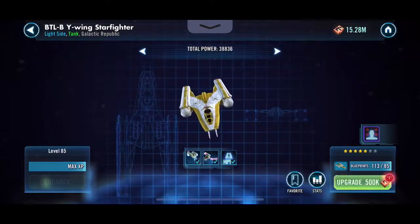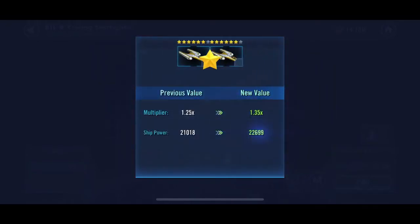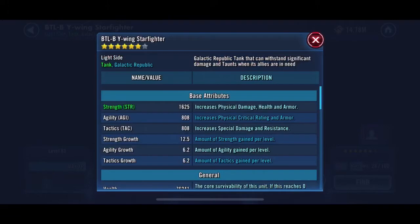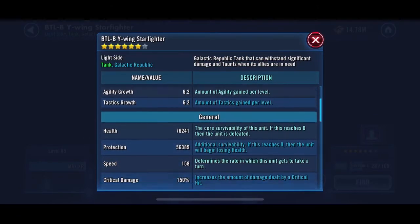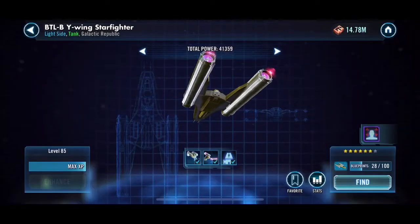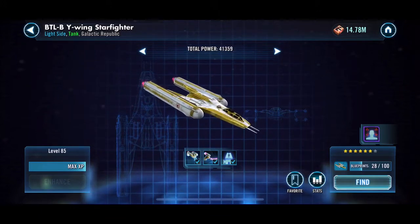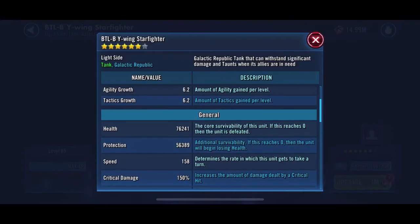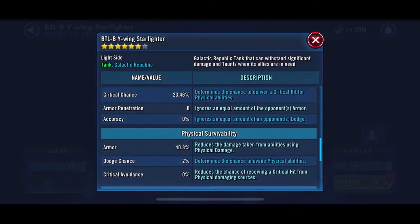So here we go - we've got the Y-Wing Bomber up to... oh, we haven't got it to seven, just six stars. I think I had a few more crystals and might have gone back and done a few more pulls. Here we go - we're going into looking at the ship and there are the stats.